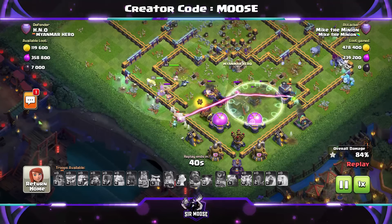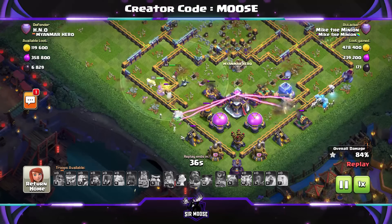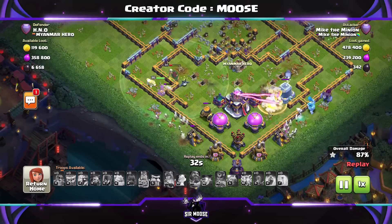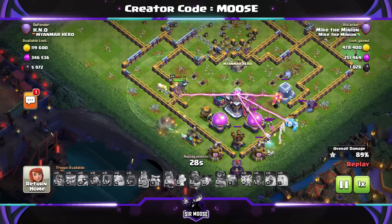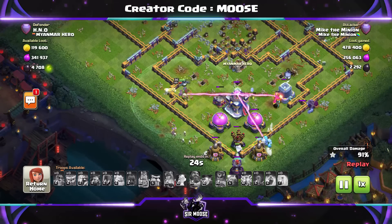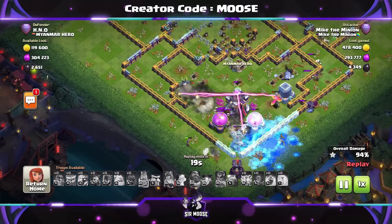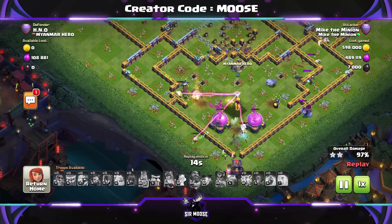The Royal Champion is trying to take out the Town Hall, but the Invisibility Spell hides it. The Queen's trying to make her way towards it. I just like having Ice Golems — they like to freeze things; they're good for attack and defense, freezing all the defenses as you move through the base. The Queen's taking out the Town Hall now — it's going to be close... and the Town Hall is gone!